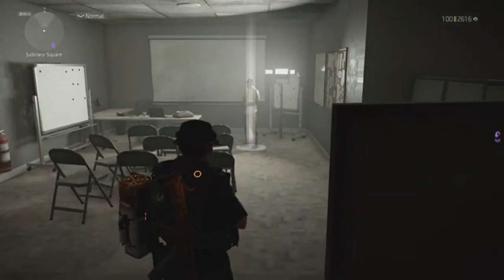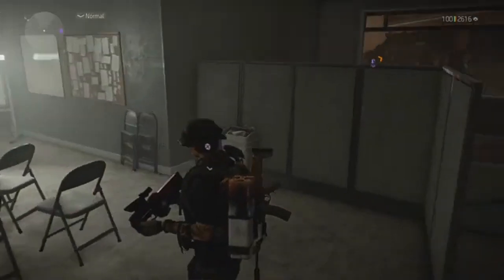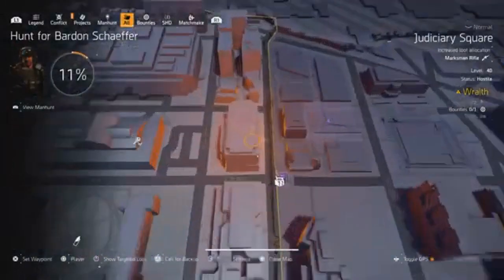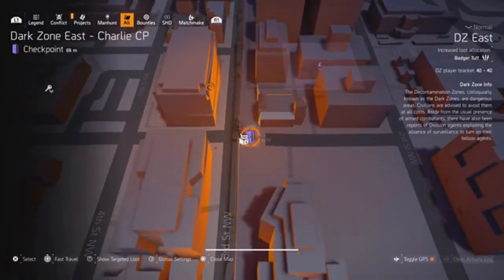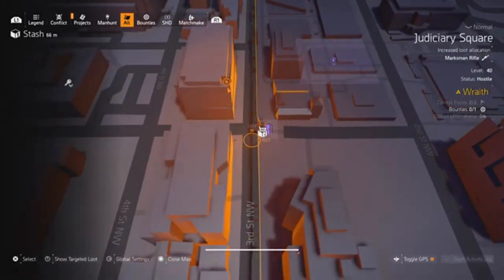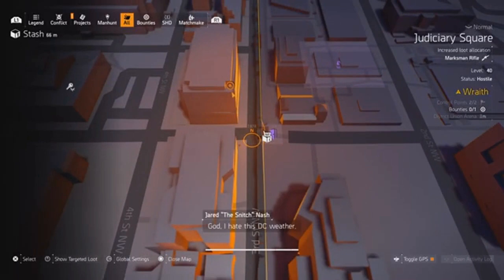I found the snitch at this location — just going to show you where it is. Zoom in on the map: here's Checkpoint Charlie from DZ East. Come out onto the road just outside the checkpoint, don't go into the Dark Zone, come out into the Light Zone, turn right, run a little bit, and on the left you'll see a building with some scaffolding with ladders on it.